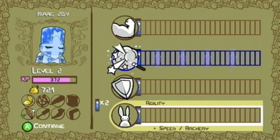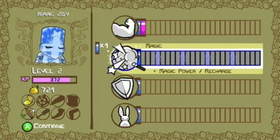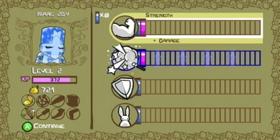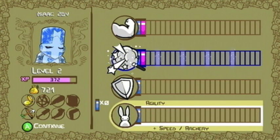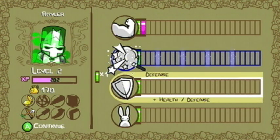This is the level-up screen. You get two of these bars, sometimes one when the game wants to be tight, sometimes four — that's when you level up twice in a level. You use it to level up your strength, magic, defense, and agility, which also increases your archery skills. He's just gonna level up.